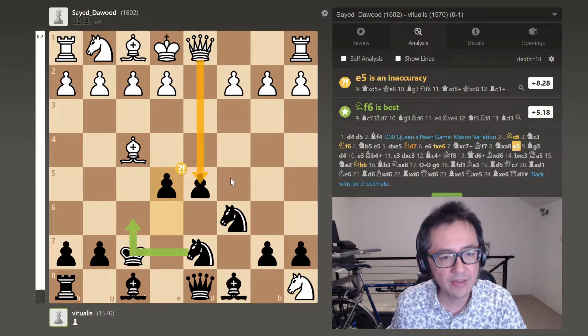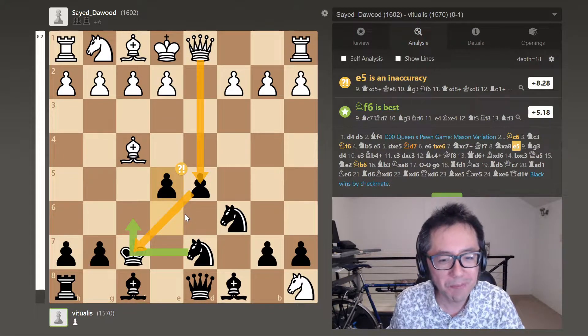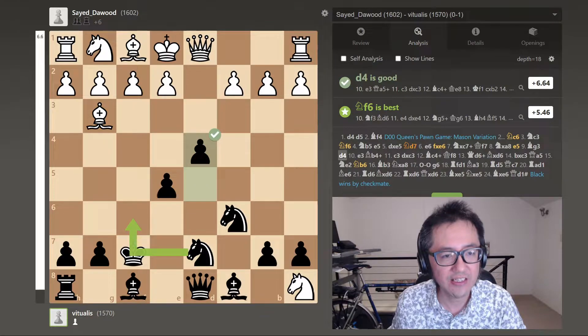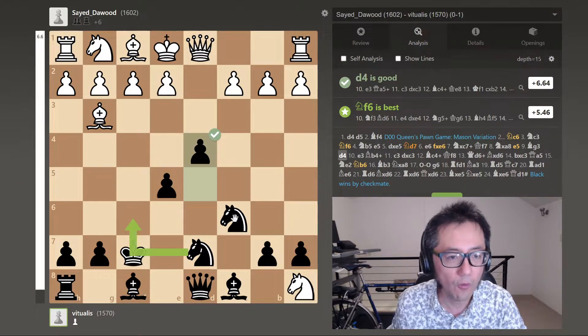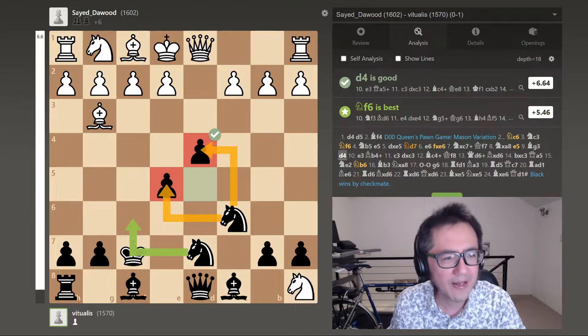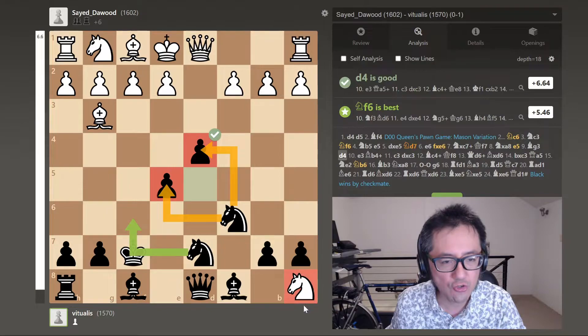I did know that this pawn on d5 was hanging with check. I was just hoping the opponent wouldn't see it. And yes, they didn't see it — they retreated their bishop. This instantly gave me the opportunity to play d4. Now both pawns are protected by that knight, and I was happy here. Interestingly enough, the evaluation is worse for me — Stockfish hates this — but from a human playable perspective, I thought it was OK. And this knight is now trapped for the time being on a8.